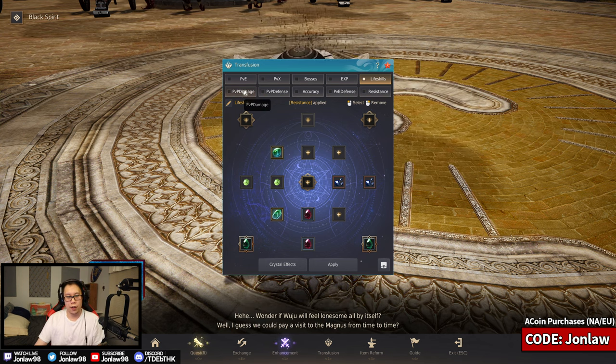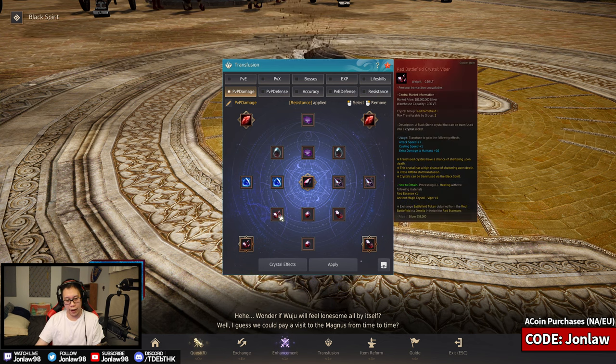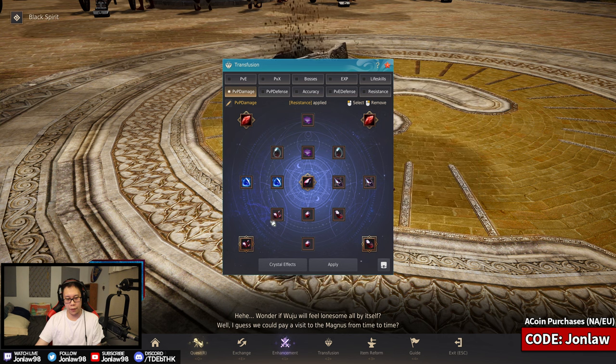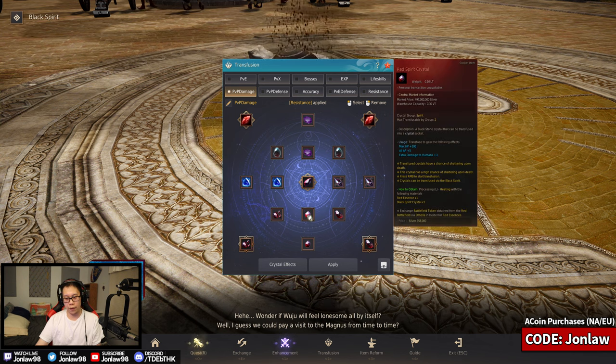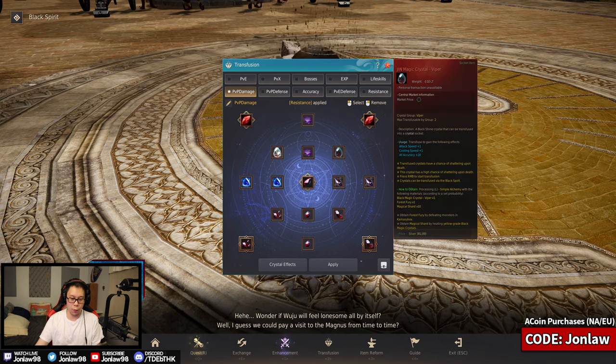Going into the PvP crystals — we have the full damage build, and honestly sometimes it feels fun but sometimes you're just a glass cannon, so it depends on who you're fighting. That's why we have four different sets. Full damage, extra damage to humans times two, two Vipers, two red spirit crystals for more human damage and HP or AP, then Carmae for more human damage — and then more human damage on top of that. Basically glass cannon.